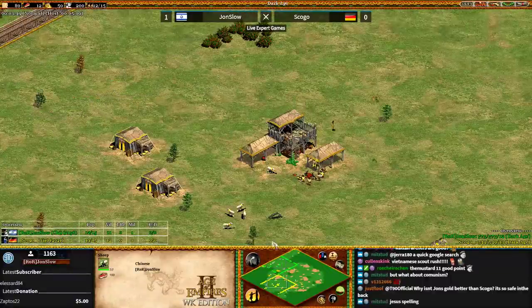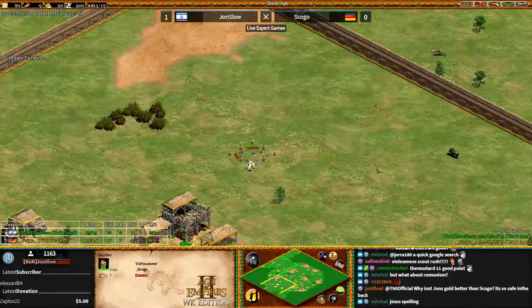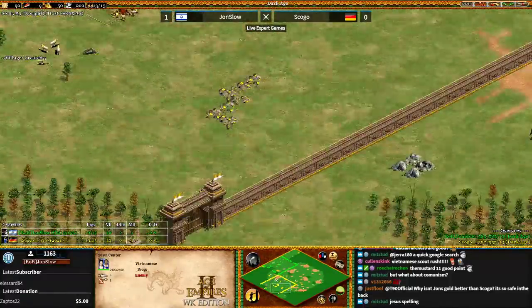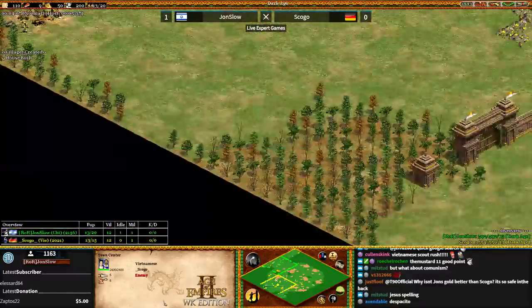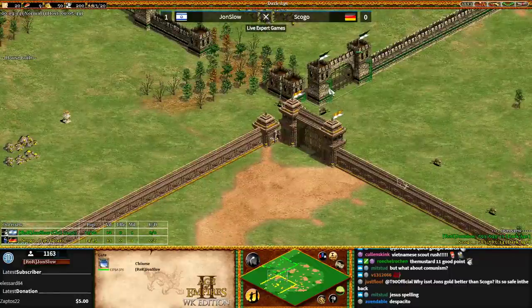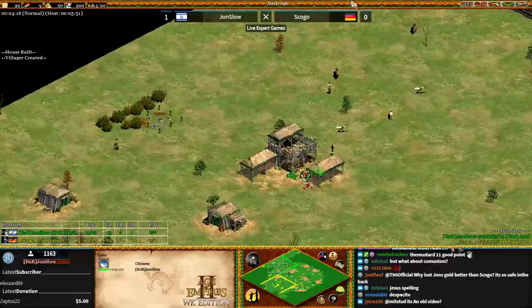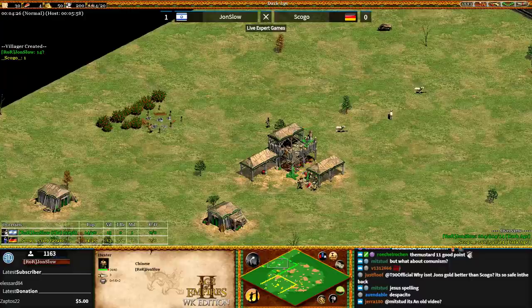If I'm Skogo, I'm looking at this game from this angle: Jon Slow is a stronger player and has a more versatile civ. So I think you consider something wacky, like a Tower Rush or a Tower Hop. Jon Slow is known for that himself — maybe do it to Jon Slow. Try something non-meta to shake things up. That's what I would do.